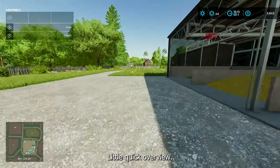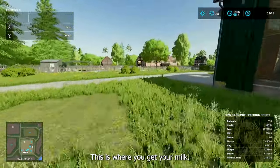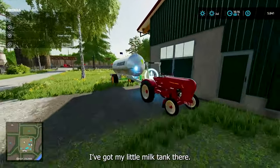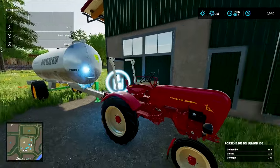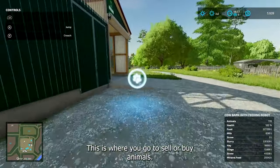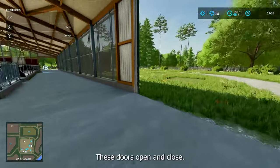Let me show you what you've got to have up here — a little quick overview. We're going to start on this end. This is where you get your milk — got my little milk tank there. This is where you go to sell or buy animals. These doors open and close.